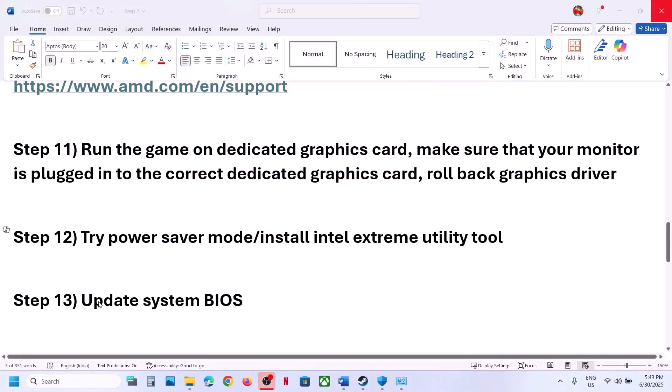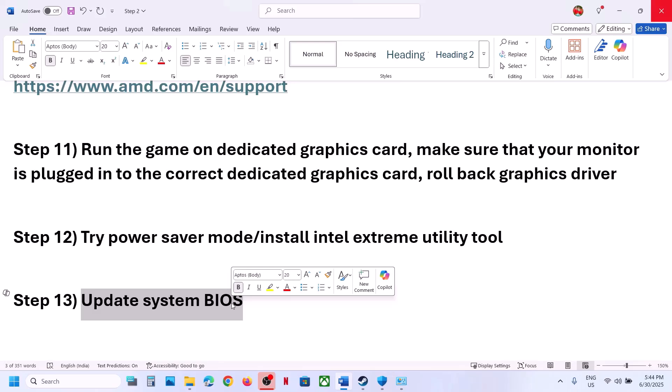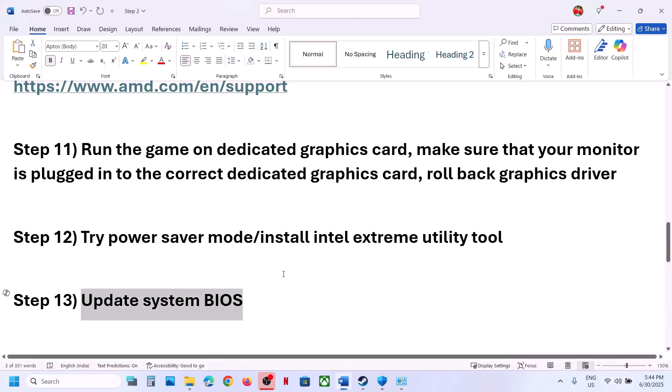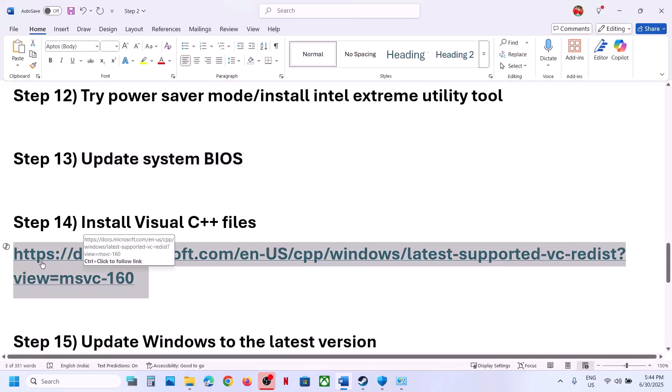The next step is to update the system BIOS — this has worked for many players. Go to your system manufacturer's website, select your model number, and update the BIOS. For laptops, make sure the battery is more than 10% and do not unplug the power cable during the BIOS update. After the update, log into the computer and launch the game.